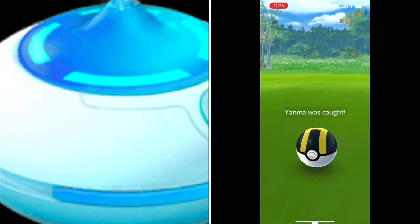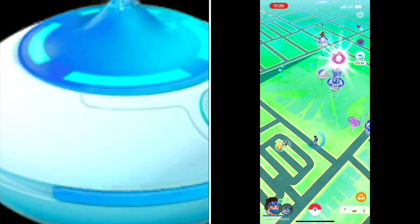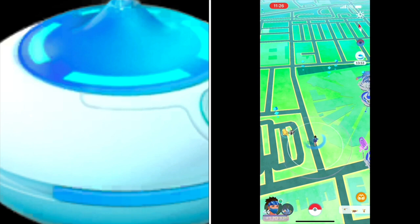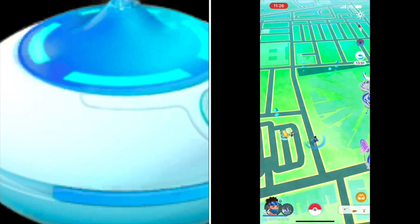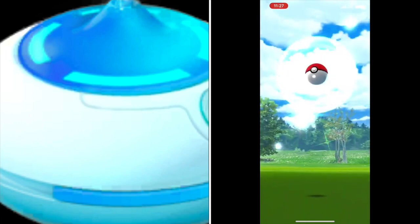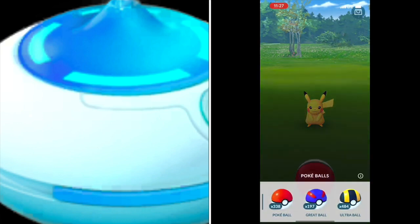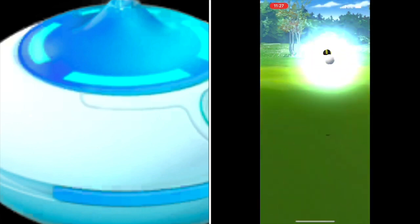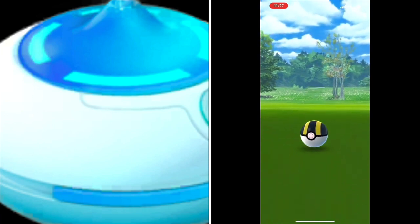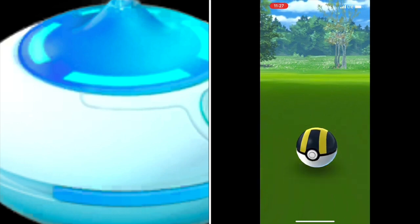Just like the original Incense that's been in the game since 2016, random Pokemon will spawn as you walk. But unlike the normal Incense, and even to a greater extent the Mystery Box — which only contains Meltan and lasts for an hour — this Incense only lasts for 15 minutes. It's recommended that you walk in a straight line and constantly walk to get a lot of Pokemon.